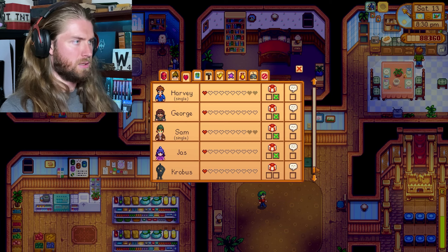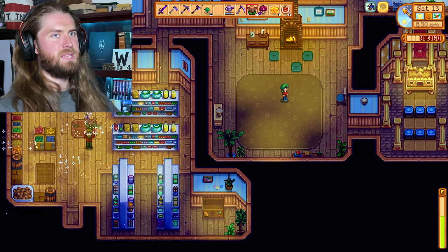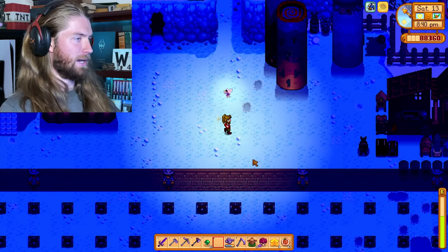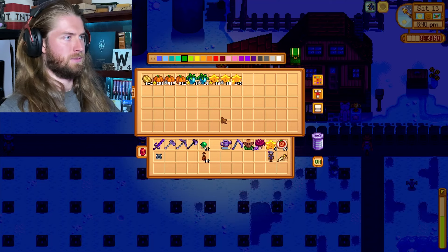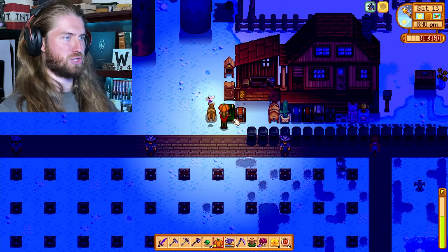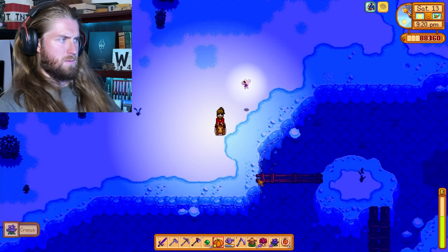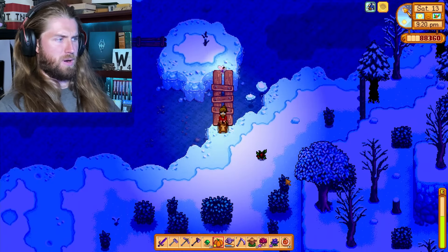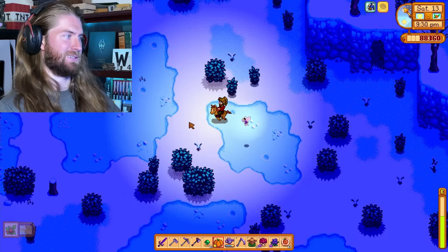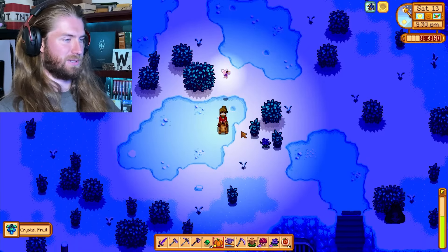Sandy. Krobus, my boy, let me get you a pumpkin. Actually, why don't I get you a gold star pumpkin, because I like you so much. Winter flower — sure. I wonder if the winter crops can grow in Ginger Island, honestly. I might make some winter forage crops and just see if I can grow those on Ginger Island and see if it works.